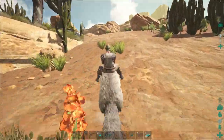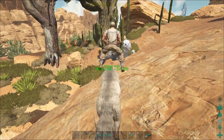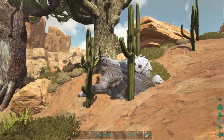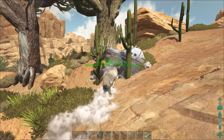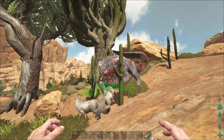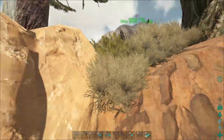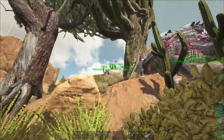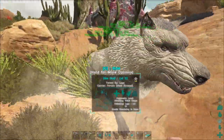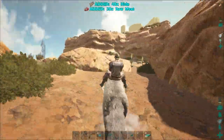Our dire wolf is tamed and all set. One of them seems a bit glitchy — just floating around — but he's fine now. Having the mate-boosted pair of dire wolves this early in the game is really useful because these guys can honestly tear through any lower level creatures like saber tooths and raptors. Don't have to worry about them anymore.